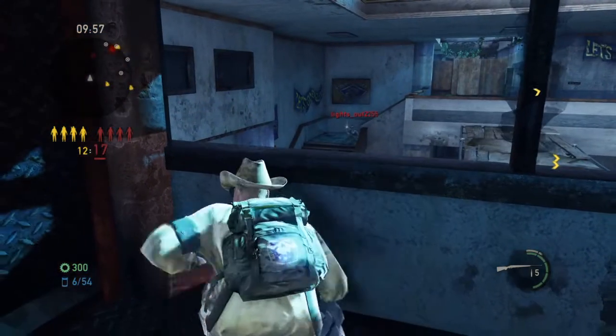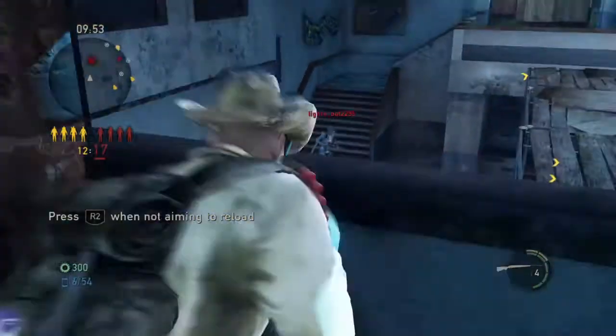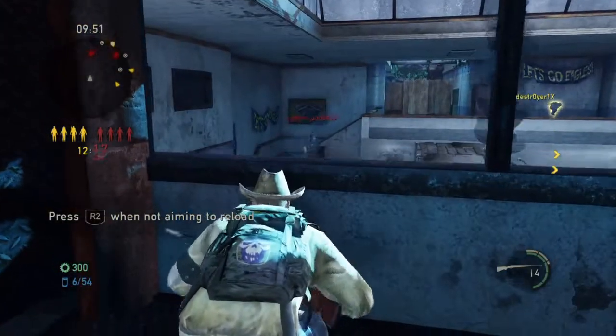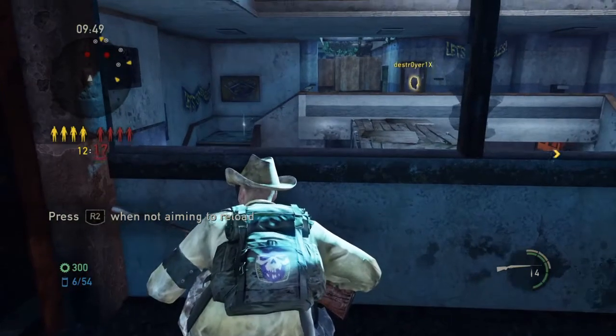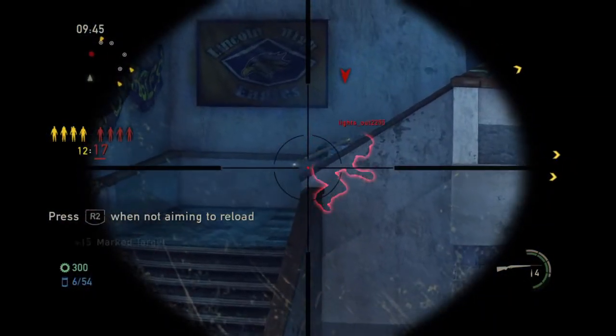So here we have an opportunity. I see this guy on the stairway to my left. If you can get a clean shot at him — which I didn't get a good shot off there — but if you can get a clean shot at him, you might down him in one depending on what kind of damage he's already taken. But in the meantime, I'm going to mark him.